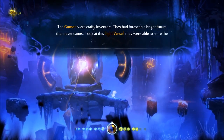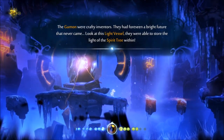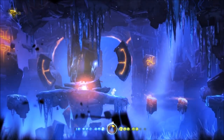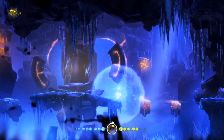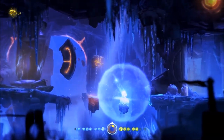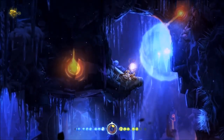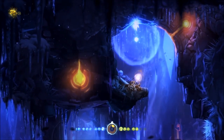The Gemon were crafty inventors - they had foreseen a bright future that never came. Look at this light vessel - they were able to store the light of the spirit tree within. Okay so we can pick that up. And now that will allow us to climb up on the wall. So let's first check out what's in the little area over here - it's probably nothing.